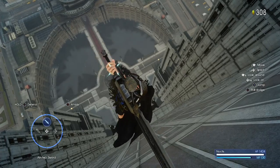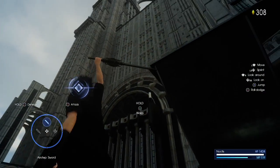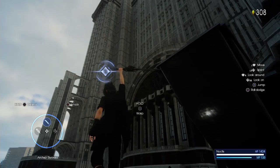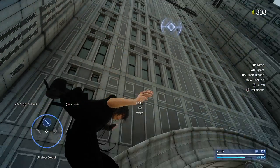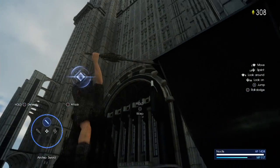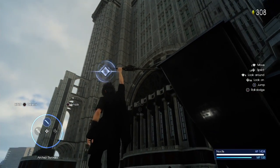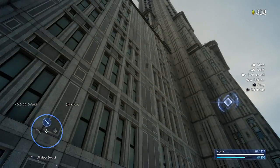Once you've gone through all of that, you want to warp up to the top of the tower and try to get to this balcony. There are many different methods people have been using. The most common one is warping to the top of the tower, then dropping down to try and land on the balcony. I actually managed to just go to the side of the tower and warp strike over to the balcony itself, and ended up landing on it.